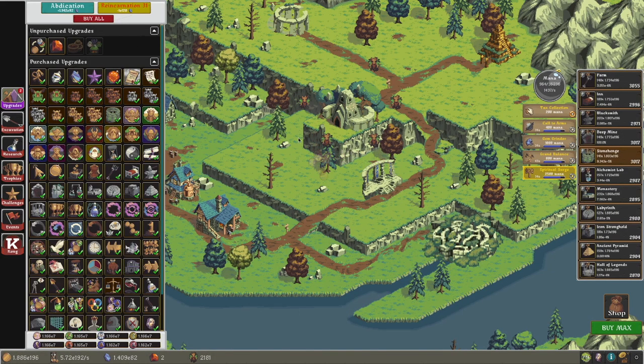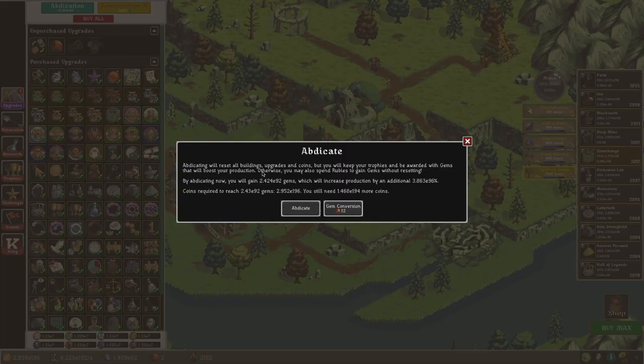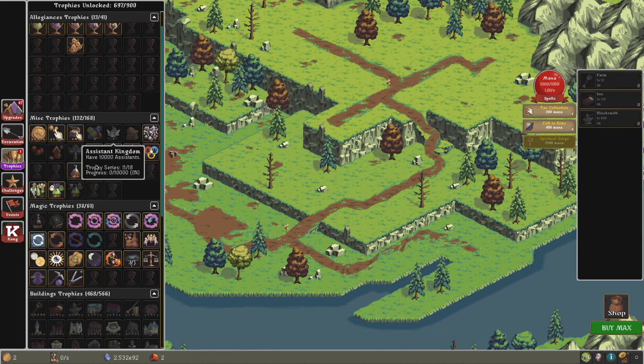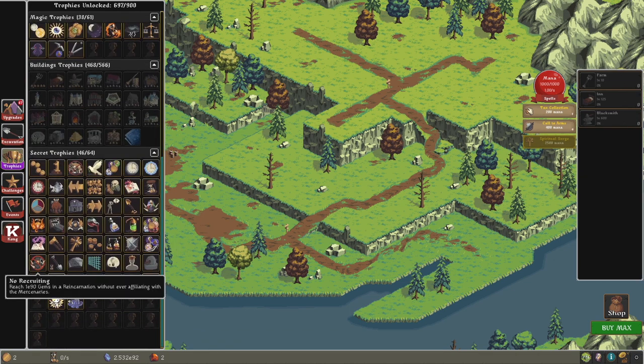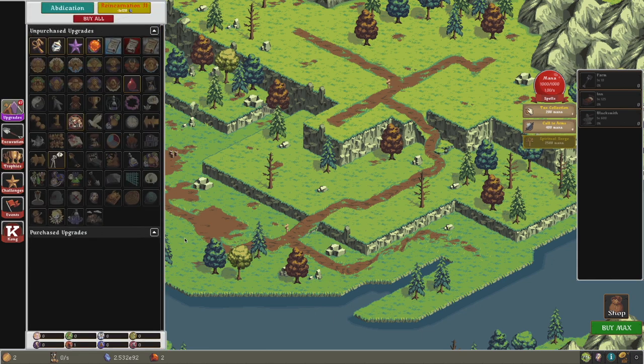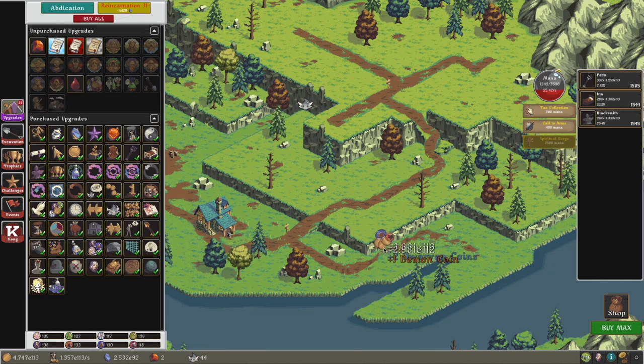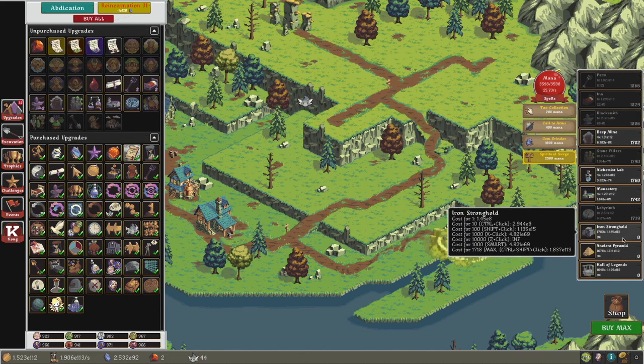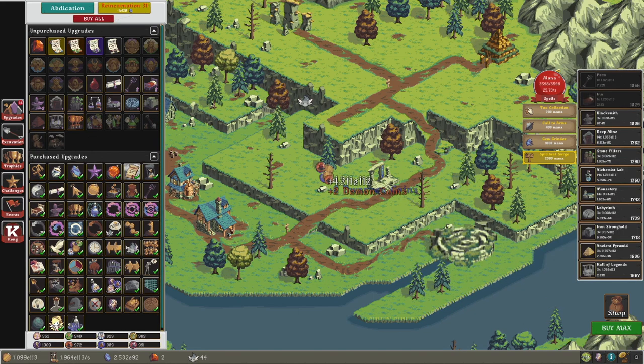Actually, this build still is pretty powerful — I can still get 10 orders of magnitude of gems. And there's the trophy! I didn't even need to get through an entire reincarnation. It says: reach E90 gems in a reincarnation without ever affiliating with the Mercenaries. Its reward, oddly enough, is increased Mercenary production by 1% per reincarnation — a very weak reward. I thought this was an important trophy. Maybe I'm thinking of a different trophy that's very important that I'm missing.